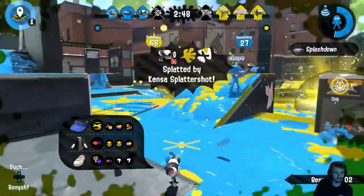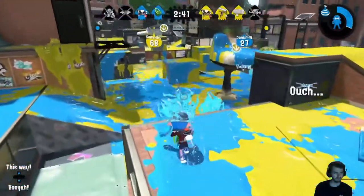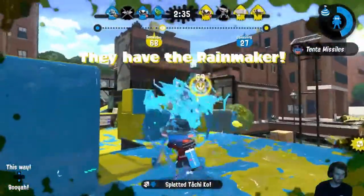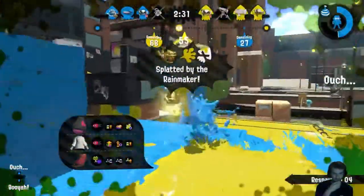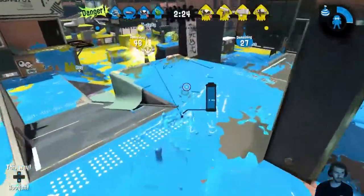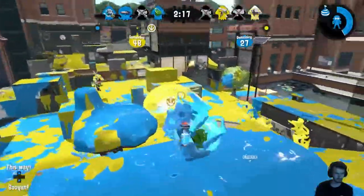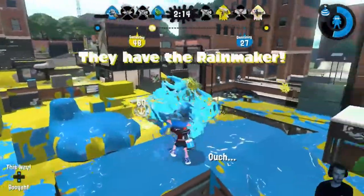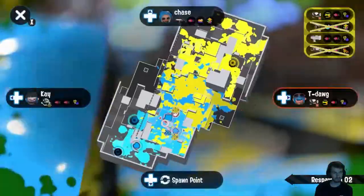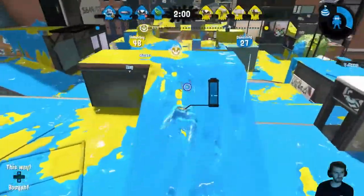They have a really good situation on us. Thankfully we were able to get the assassination, but they're really deep. That is one thing to note about the slosher — it just doesn't have great mobility. With a shooter, which is what I'm used to, you can just drop back into swimming at basically any point. With a slosher you're stuck until you complete your slosh. Doesn't sound like much, but it's pretty considerable. It's a tight game — they're keeping us on defense pretty securely.